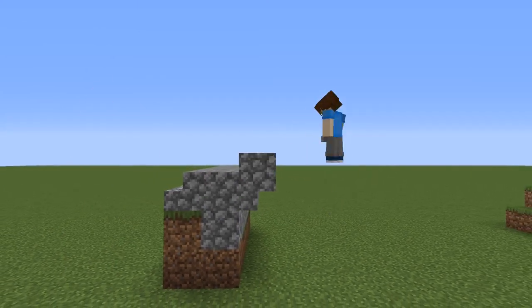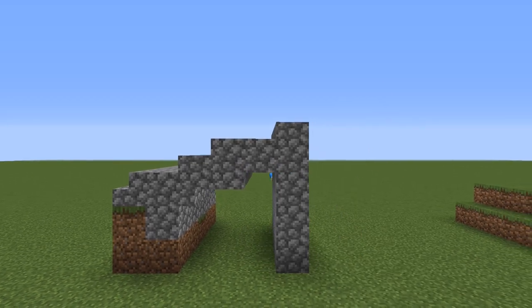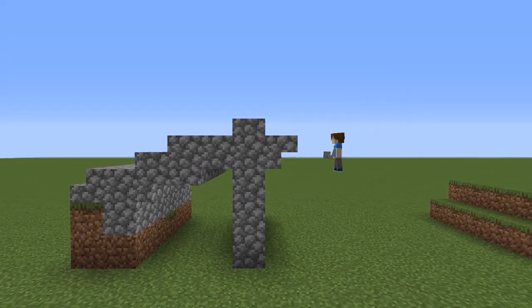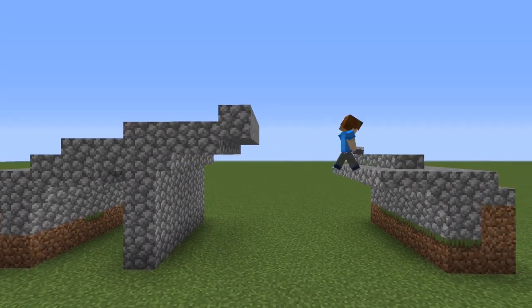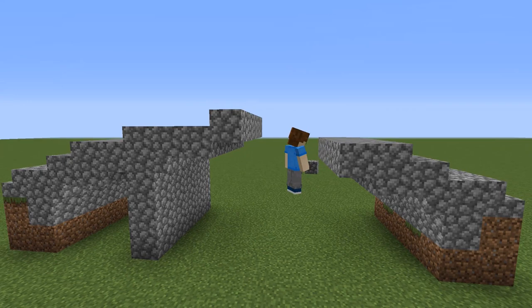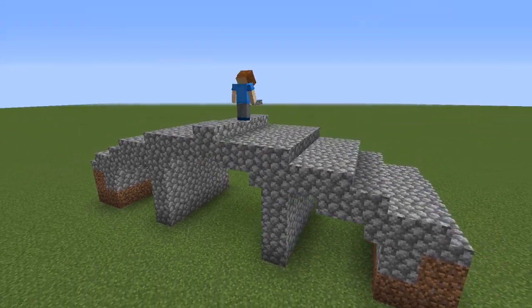The second bridge will be mainly built out of regular and mossy cobblestone. You can just follow along and place the stairs and slabs like me, or you can think of something that fits more to the space you have. I built this bridge 5 blocks wide and I think it would look really nicely in a medieval village.